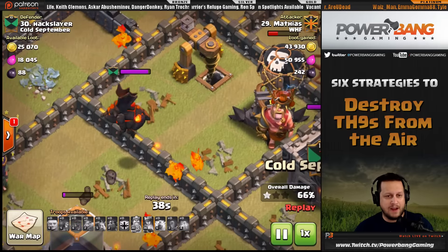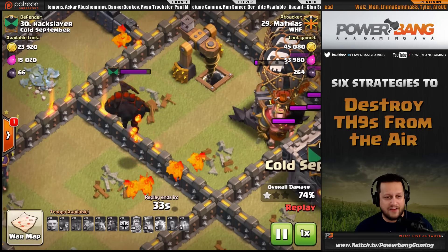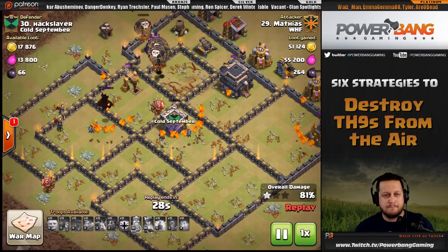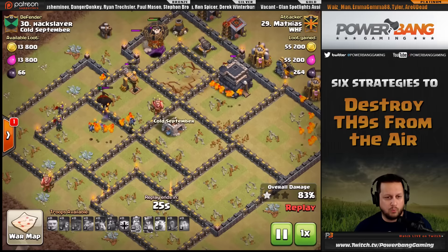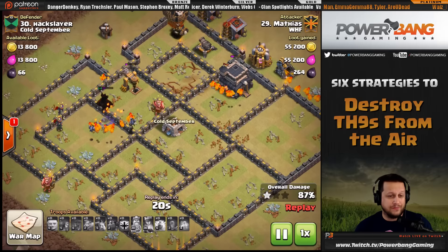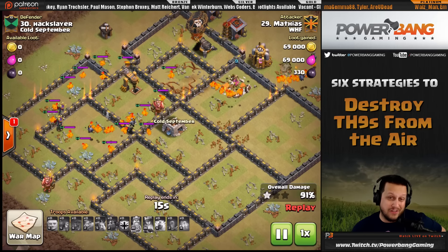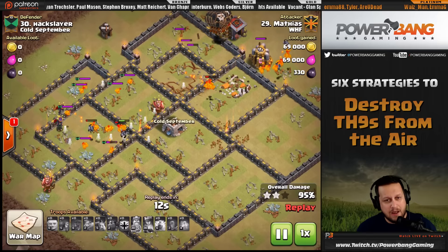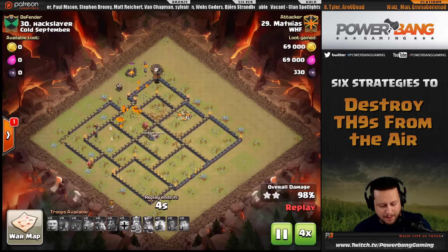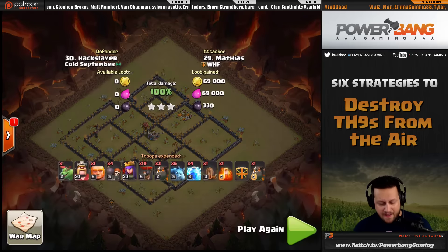There's a lava hound in the clan castle. As a rule of thumb, if there is a tanking troop like a golem, lava hound, or PEKKA in the clan castle, it will not target anything that matters in your air raids — so you don't necessarily have to worry about the lure if you can handle your objectives towards the outskirts. Matthias gets the cleanup done beautifully with plenty of pups around. Nice work.